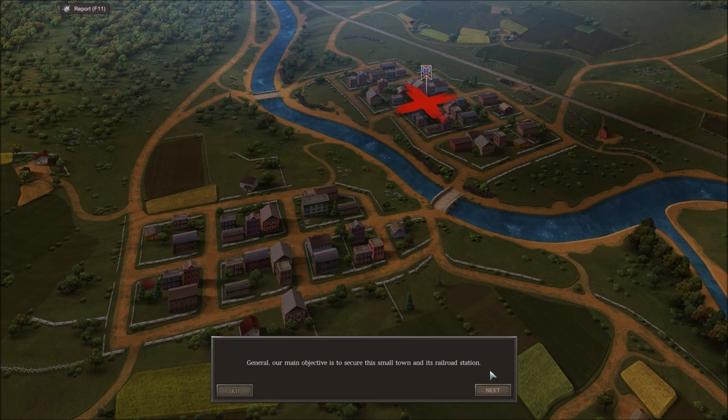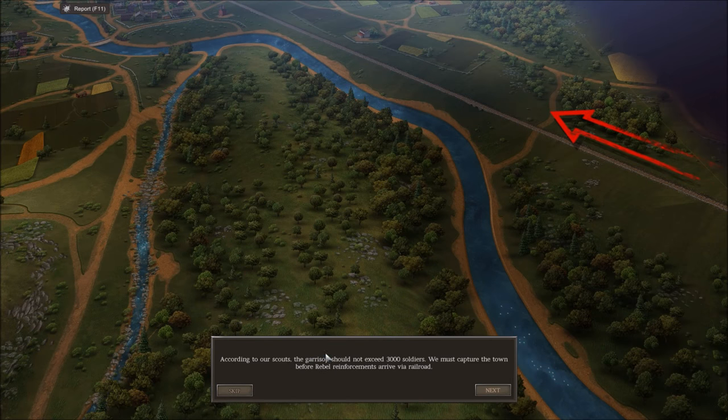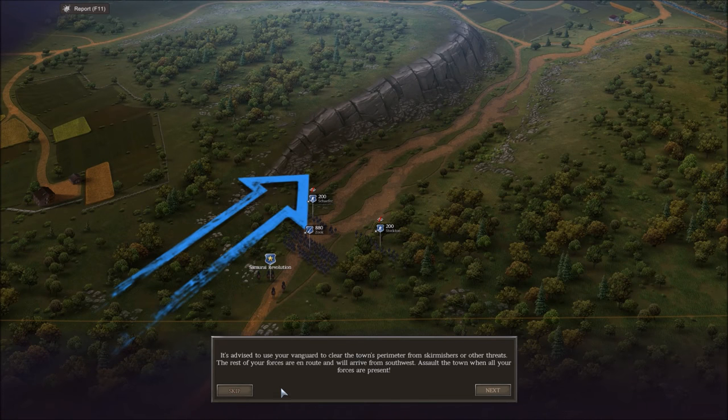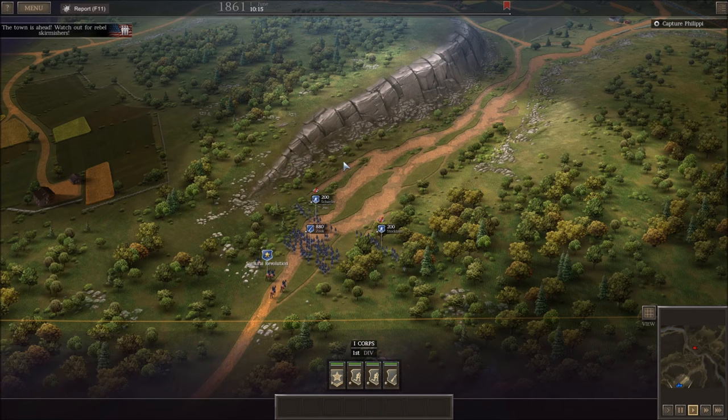Our main objective here is to secure a small town railroad station over there. According to our scouts, the garrison should not exceed 3,000 soldiers. We'll capture the town before rebel forces arrive via railroad. There's a railroad over there connecting the town. It's advised to use your vanguard to clear the perimeter from skirmishers. The rest of our forces are en route, so we're going to have reinforcements coming in. We need to assault with this force.